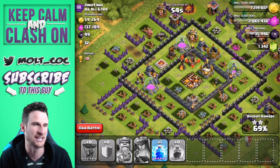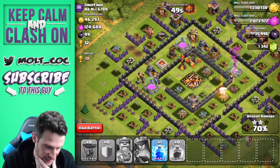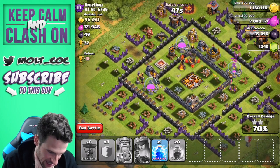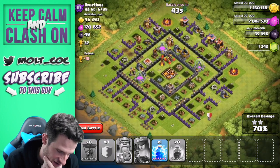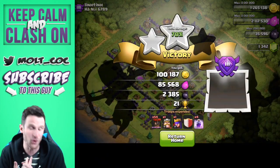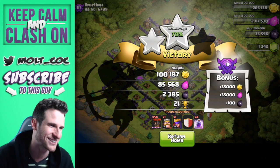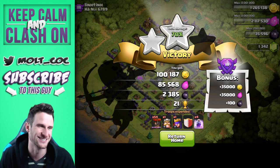If we'd had a freeze spell instead of this lightning spell that would have saved us a lot. We should be able to take out this elixir storage — come on, take it out — no. Alright, let's go ahead and end it. So 2300 dark elixir, that's awesome — 100,000 gold, 85,000 elixir. That probably could have gone a little bit better.